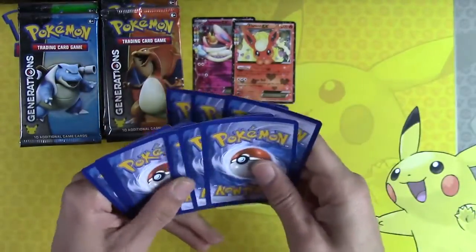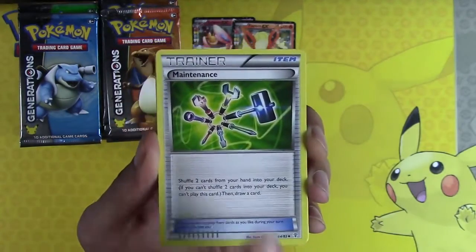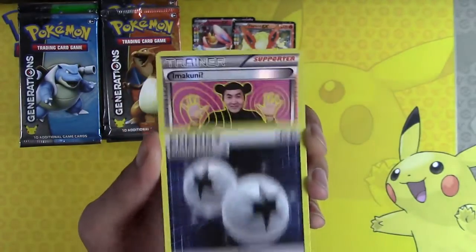Jolteon EX! Haven't opened one of those on camera here, I don't think. Snorunt, Maintenance, DCE again — goes on the bench.